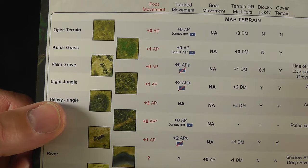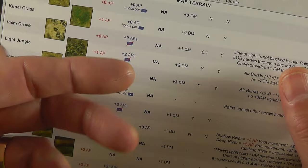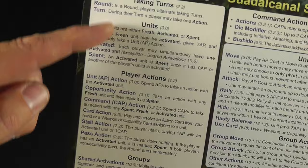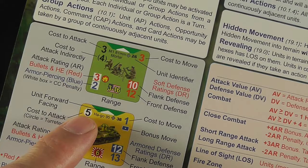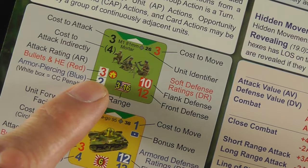You always get two great player aids and these are a necessity — they're phenomenal. It tells you your foot movement, track movement, even boat movement, and then your terrain modifiers: does it give you extra protection, does it block line of sight, is it cover? There are little helpful aids that explain things further in the comments. It'll walk you through your turn sequence, gives you a great reminder for what everything is. Sometimes like this means it's turreted — you'll be looking and go, what's the white circle again? Oh yeah, that's my cost there, but it also means turreted. There are lovely little reminders because the boxes around it do mean something. Just great at-a-glance information.